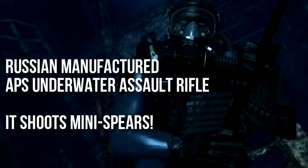By far the coolest and craziest weapon I saw was the Russian-manufactured APS underwater assault rifle. This is a crazy, goofy-looking half-spear gun, half-assault rifle weapon. It doesn't shoot bullets — it shoots mini spears, a little bit longer than my finger. I actually put a link in the description to the Wikipedia article on this weapon. This is one of the nuttiest weapons I've ever read about in my entire life, and I really, really want to spear people.